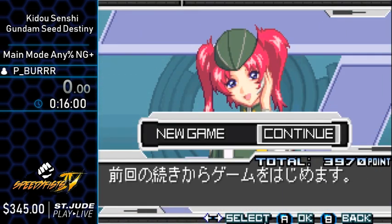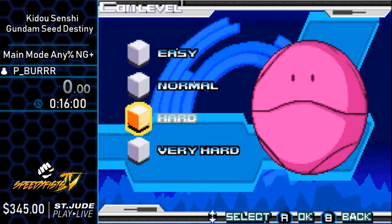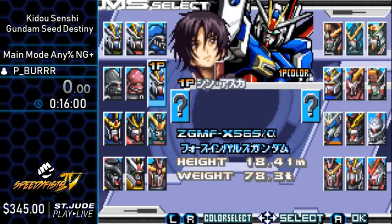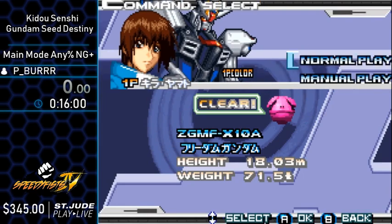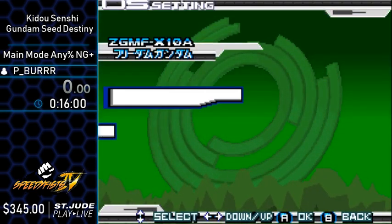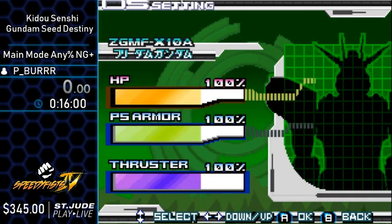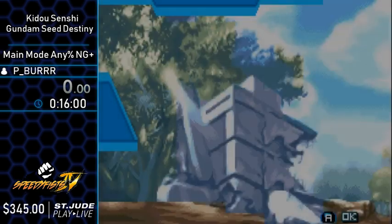This is Kido Senshi Gundam Seed Destiny for the Game Boy Advance. It is the second game of the series that came out for the GBA. The first one was named Battle Assault and it came out in the US, and this is the Japanese version, which is a little bit more expanded than the English version.